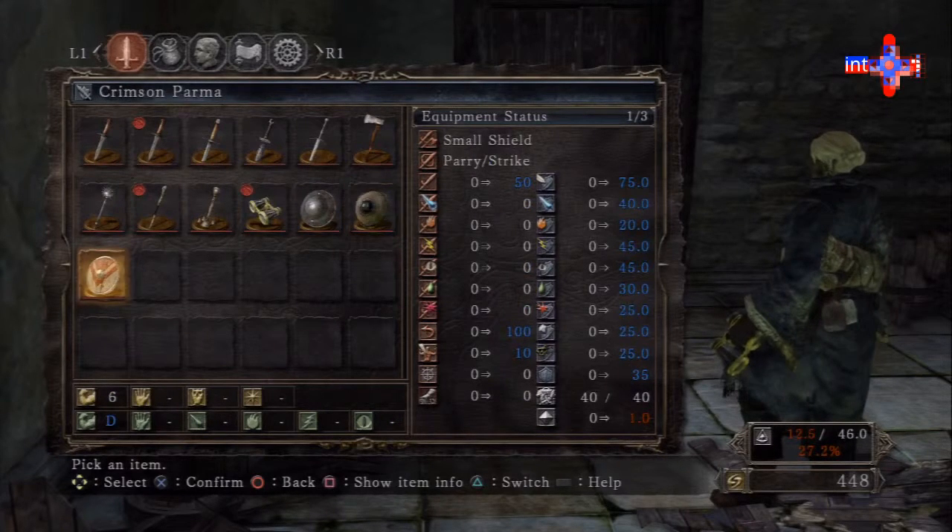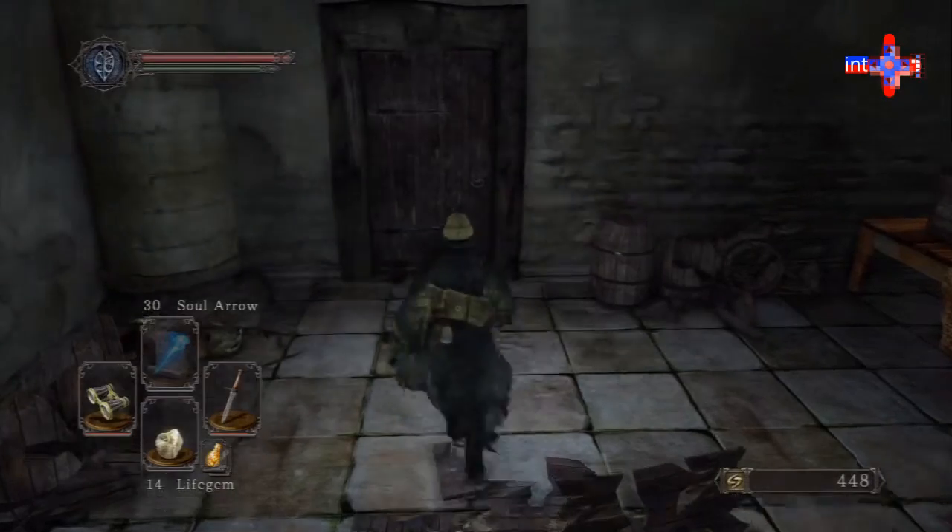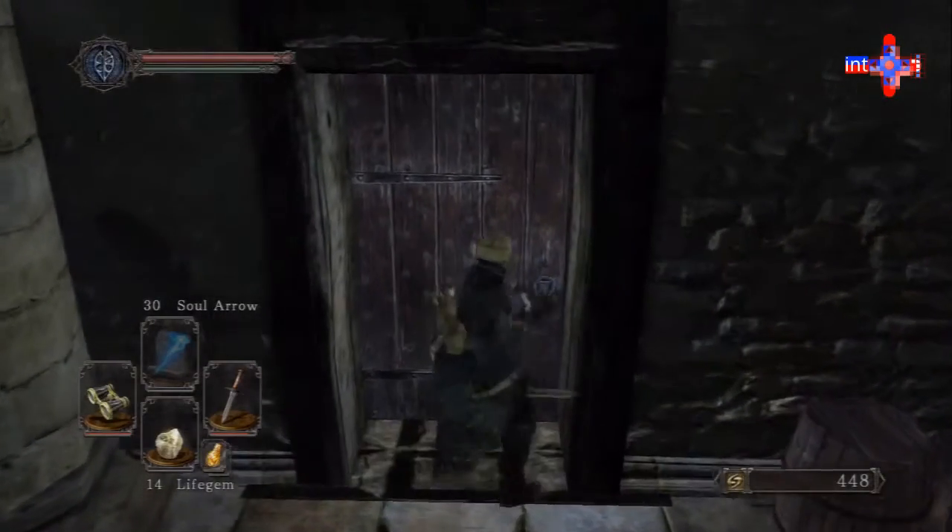What are the differences in stats? Not a lot of stuff I care about right now at this point in the game, so I'm going to go with the Crimson Varma. We've got a couple of shields already to play with, so I'm going to go ahead and open this door.